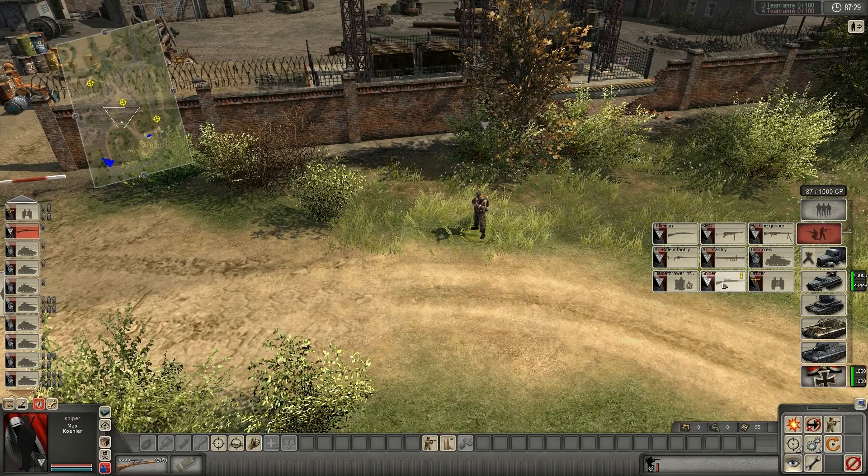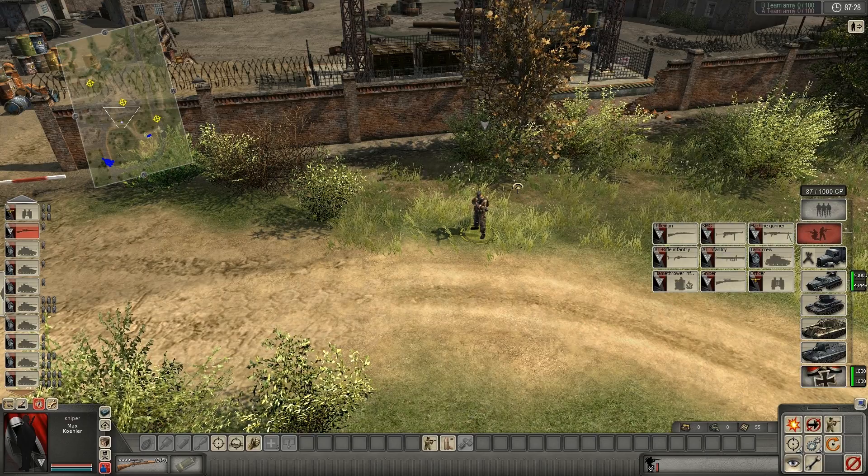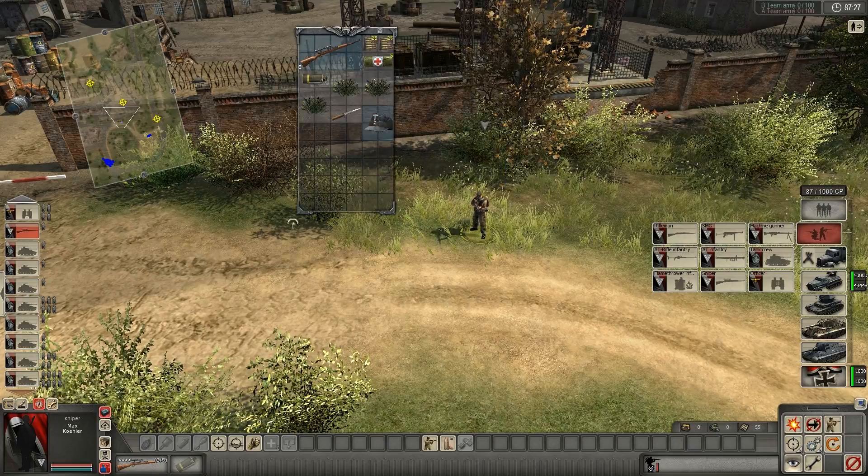Hello, and welcome to another episode of Are You Worth Your Points? Costing Take Crewman. Today we are doing the Sniper. He costs 160 points, and he comes with a sniper rifle.